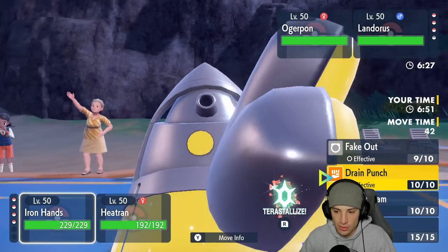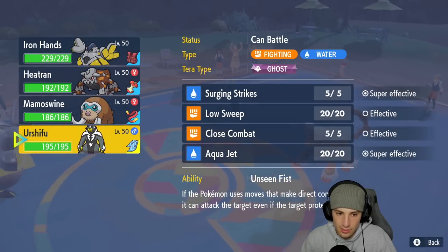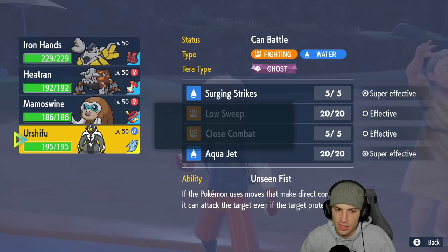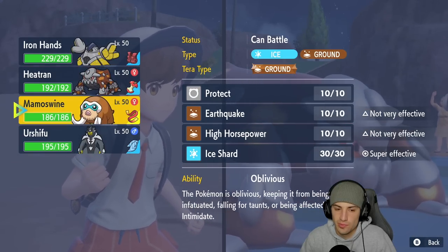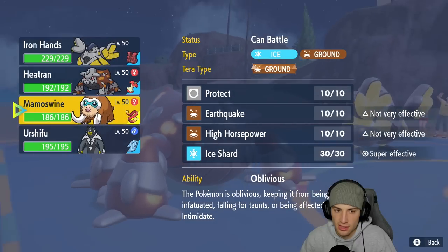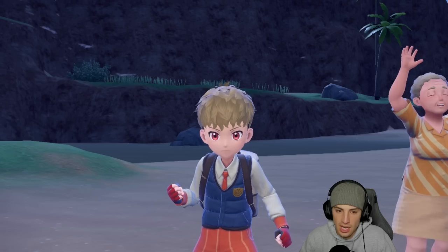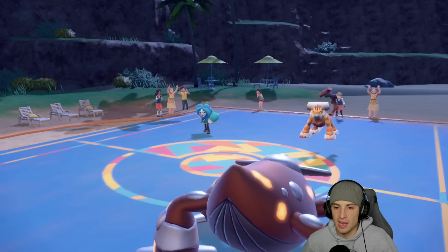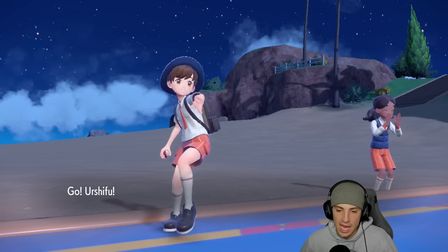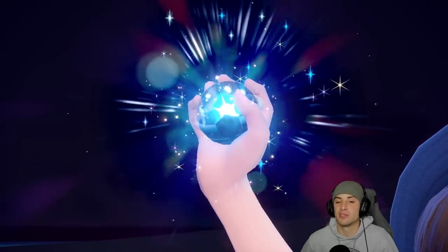Now I'm thinking about Terastallizing into Fire, or maybe hard swapping in Urshifu. I like hard-swapping Urshifu and then Terastallizing it — just popping a Heat Wave across the board. I get the Intimidate minus-one off me, I reset my Fake Out, and Urshifu should be able to soak up a shot. I highly doubt they go for Horn Leech with Ogerpon into the Iron Hands slot. Perfect time to Terastallize Heatran and maybe land a big-time Heat Wave and get a burn on Landorus.